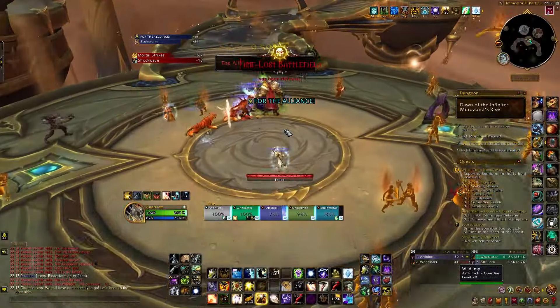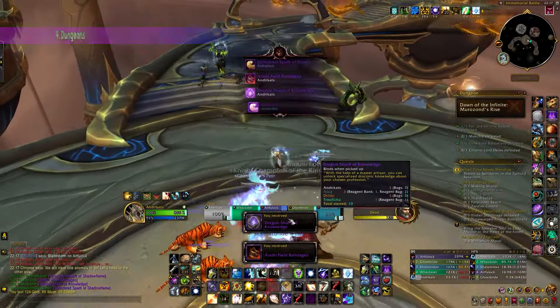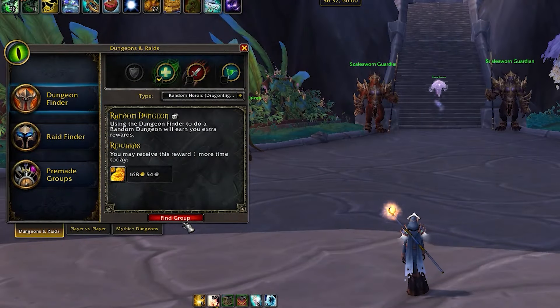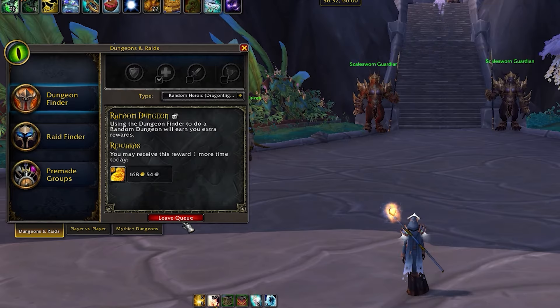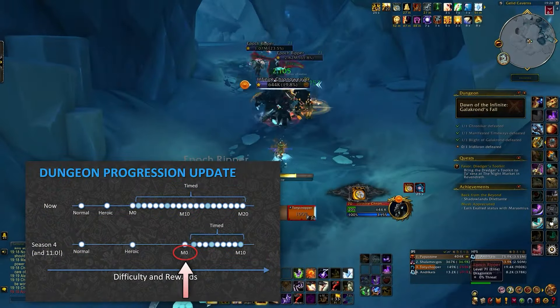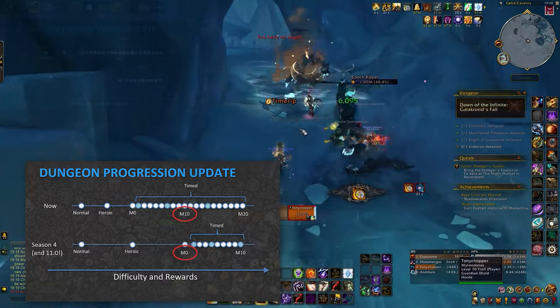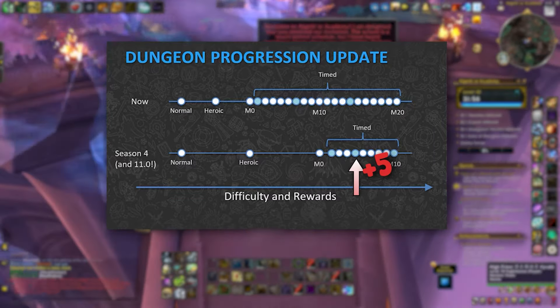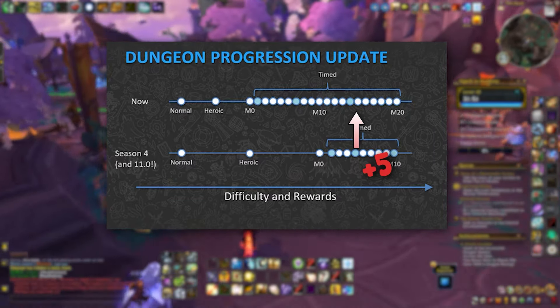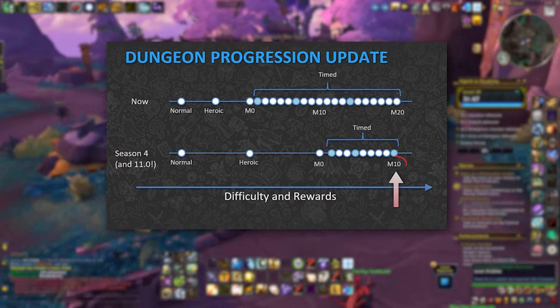Let's talk more about dungeons, which is one of the most grindable ways to get good gear. In this season, all dungeons from heroics and onwards have undergone a substantial level squish, offering a more challenging experience compared to Season 3 but also bearing better rewards. For example, a +5 in this season will feel the same as a +15 in the previous season in terms of difficulty and rewards — roughly a 10-level difference.